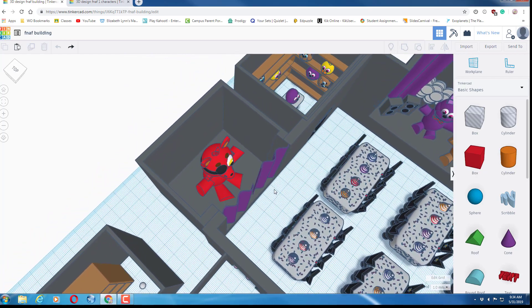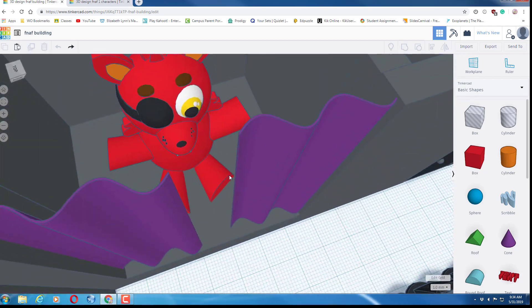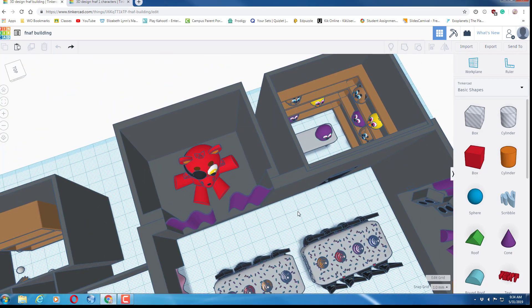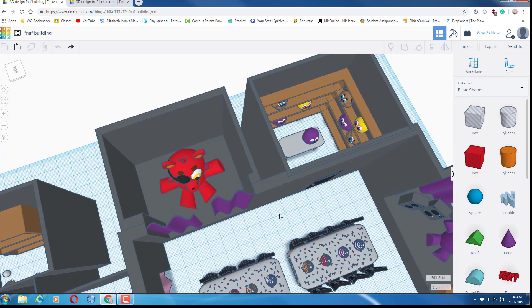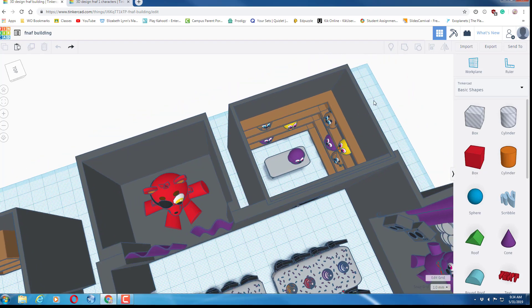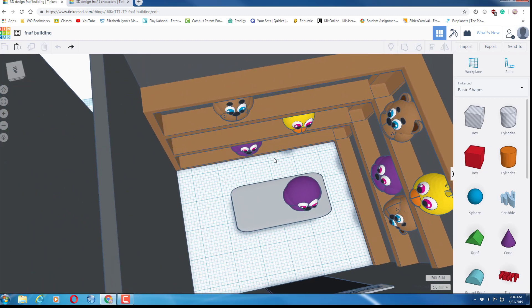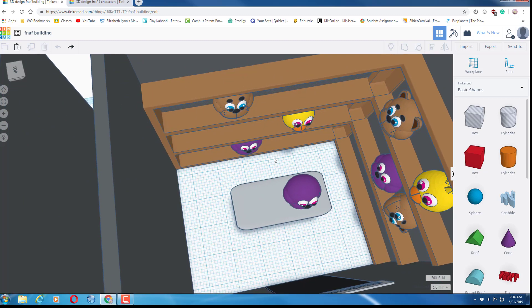The storage room was probably the easiest room I could ever make. Foxy's Pirate Cove doesn't really have anything — I'll show you in a little bit how I made the characters. It's obviously just Foxy in there with his curtains. I would have loved to put stars in the curtains but it was just too complicated, too many details.